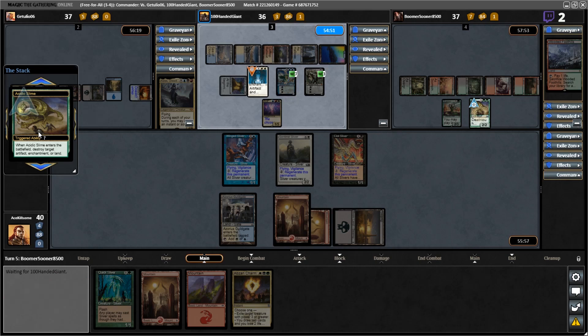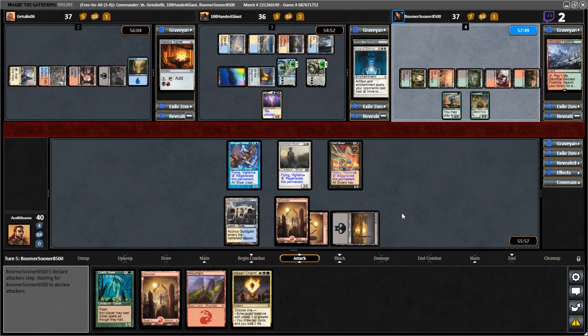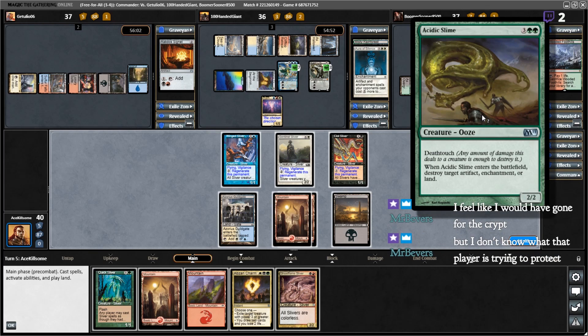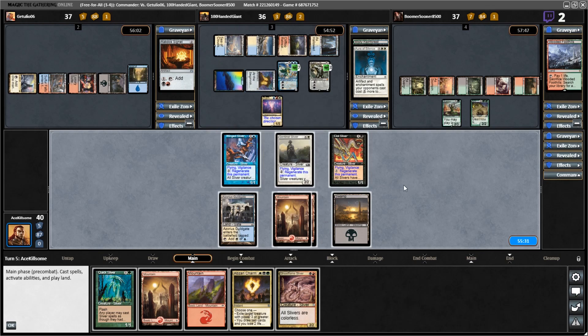That's a good choice, but yeah. Target artifact, enchantment, or land — yeah, I mean this is fine as a target, but I don't really care about it. And this is what's powering their whole shenanigans. I will continue putting out mountains because mountains. I'll do this apparently — they're colorless so you can't stop me; you can't give your things swords and pretend to block me.